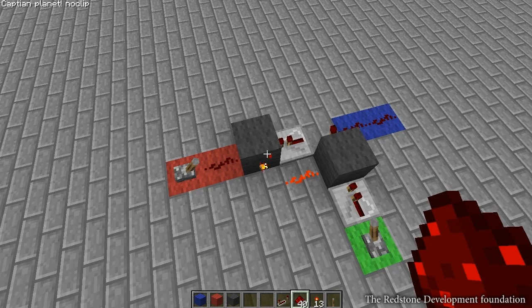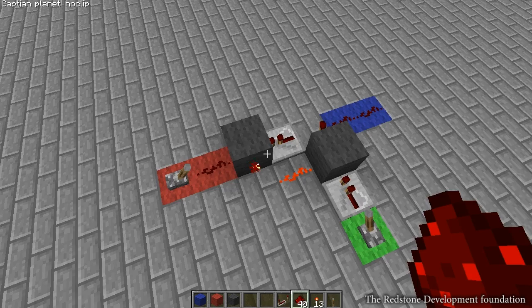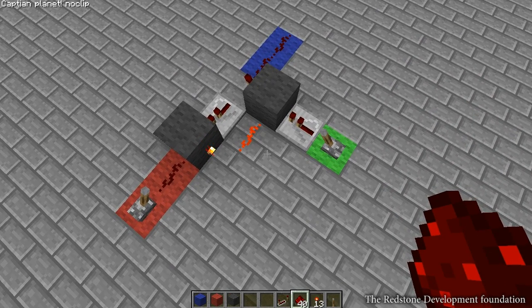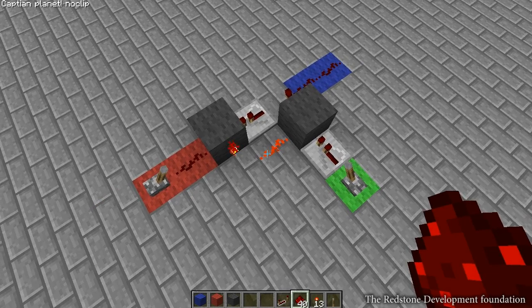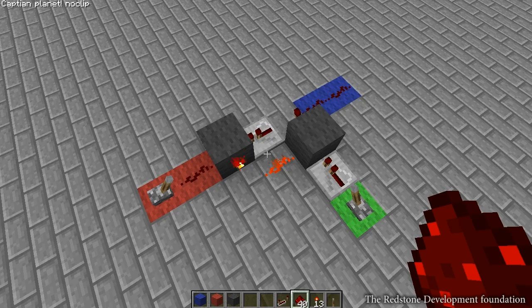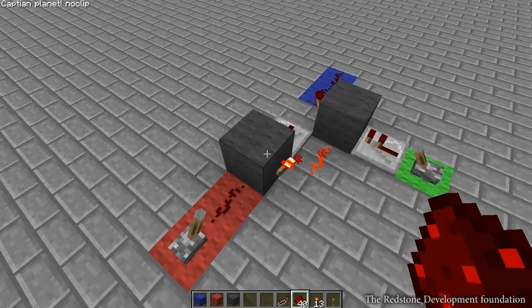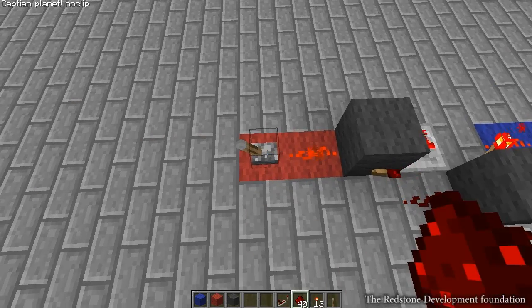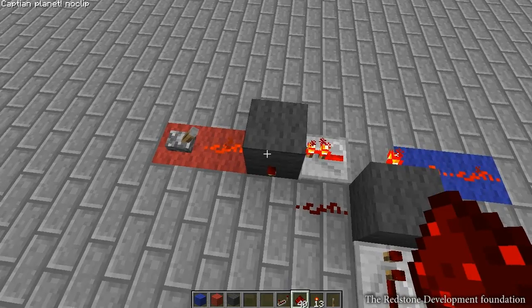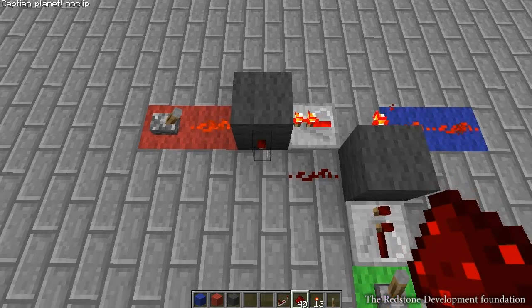In front of me I have one of the simplest RS NOR latch designs around. RS NOR latches are very basic, and they're based around alternating the power of the redstone current. Currently it's set in the off state, or zero. When we flick this lever it will trigger this torch here and turn it off, because it was currently receiving no power.